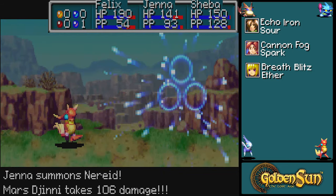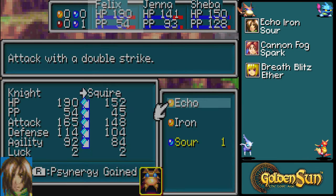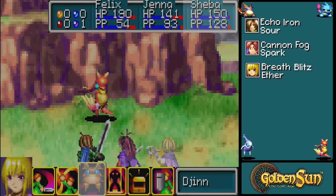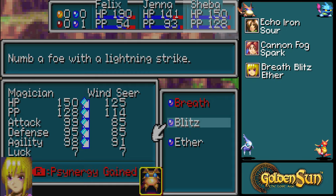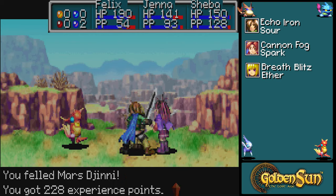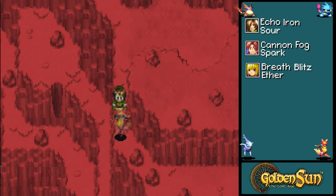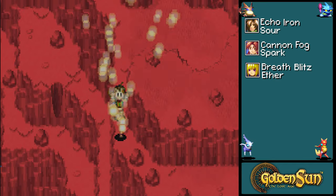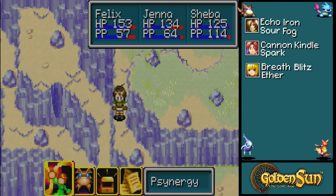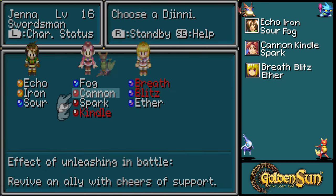The thing is, the Djinn have a lot of magical attack power, but as far as physical attack power, they don't have much. So it's usually a pretty good idea that if they attack you with a physical attack, you're pretty much fine.